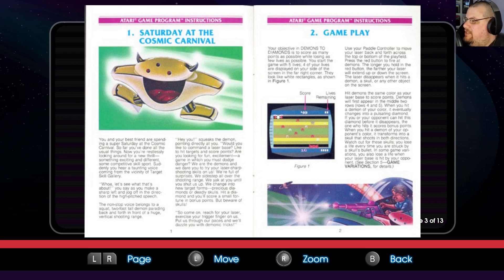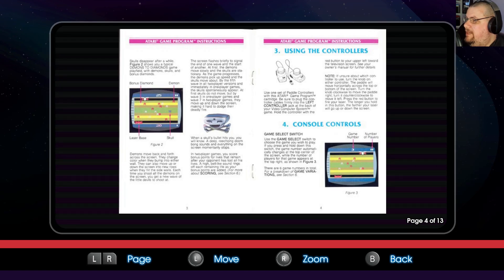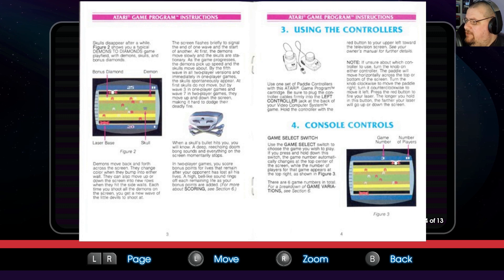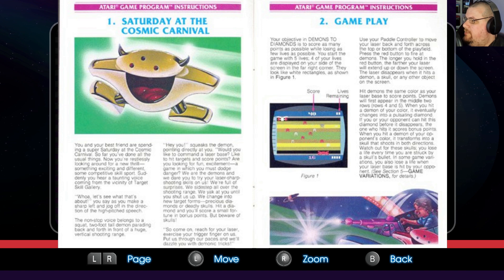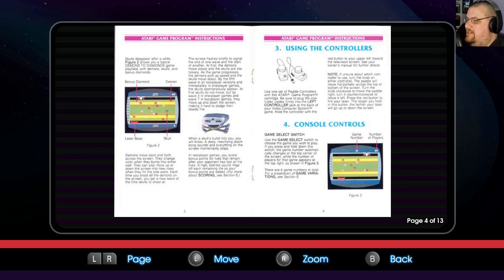Your objective in Demons to Diamonds is to score as many points as possible while losing as few lives as possible. You start with five lives. You have to hit demons that are the same color as your laser base to score points — that turns them into a diamond, and shooting the diamond gives you bonus points. If you hit a demon of your opponent's color, it transforms into a skull that shoots in both directions. You lose a life every time you're struck by a skull's bullet. This is designed to be played as a two-player game.